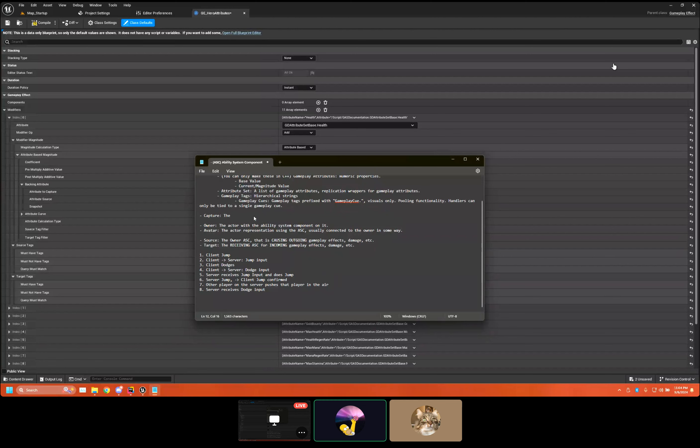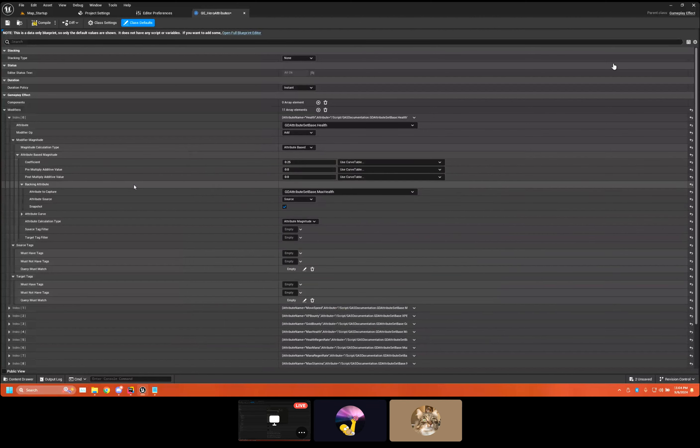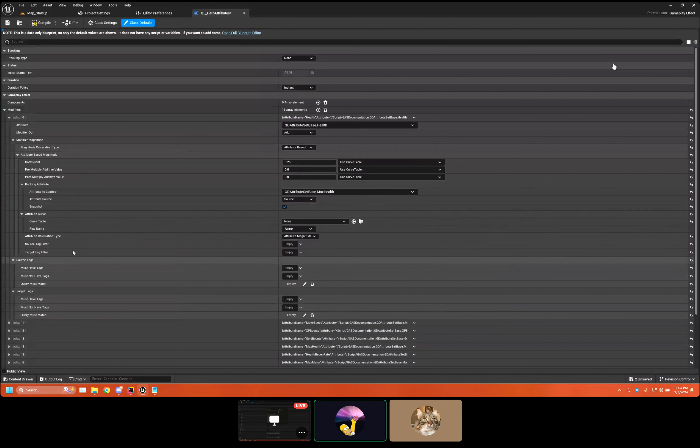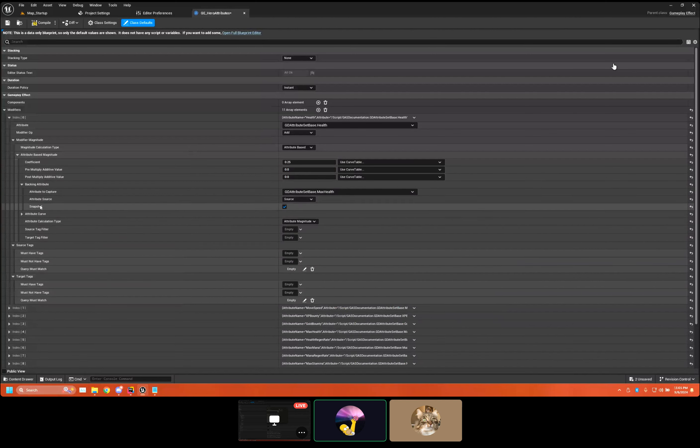You only do snapshot with attributes and tags. The attribute curve is pretty simple — you can use it for row-based lookups inside backing attribute stuff. And there's current value versus base value in regards to which attribute we're modifying.